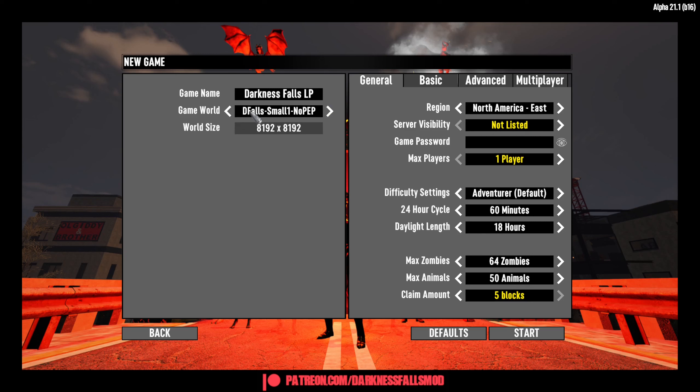I am using the pre-generated Darkness Falls specific map, which is 8 kilometers. It is called Small One, no PEP. I forget what PEP stands for, but basically it's player-made POIs, and I personally don't really care for those.